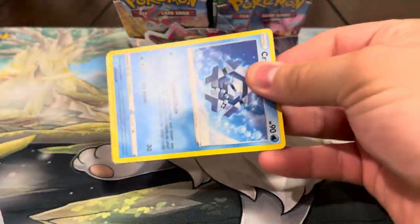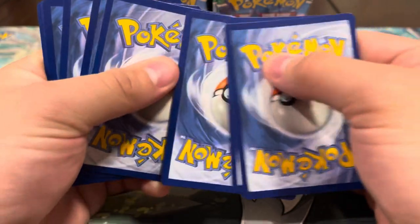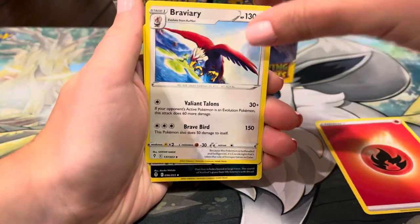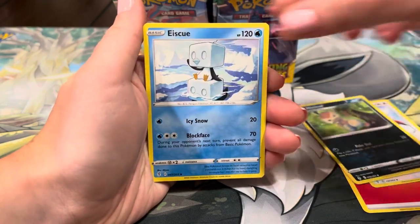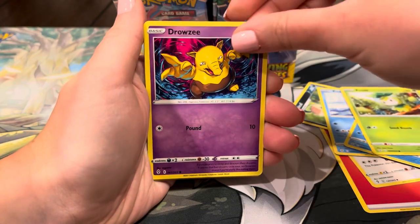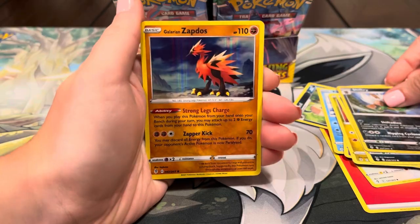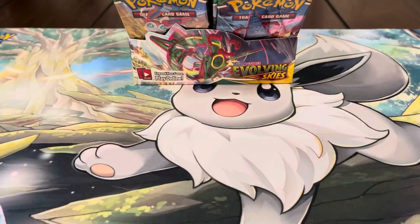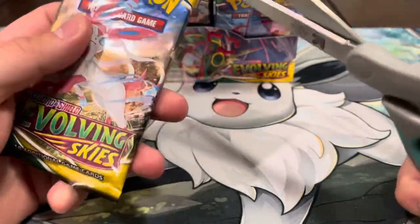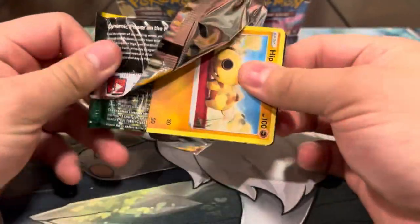So we've got two hollows, a full art, and an alt art — can't complain at all. Next pack: energy, Bravery, Nuzleaf, Ice Cube, Cragnolaw, Petilil, Drowzee, Scraggy, and hollow Articuno — let's go, we almost got all the legendary birds in one opening! That's pretty sick. Let's keep it going — we still have a whole bunch of packs left with lots of possibilities.